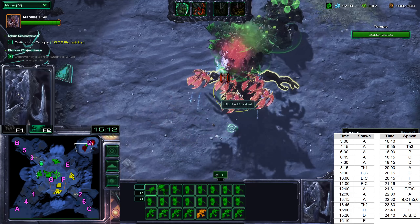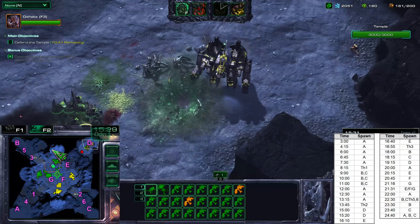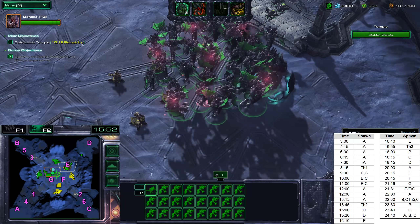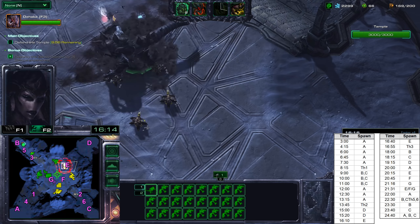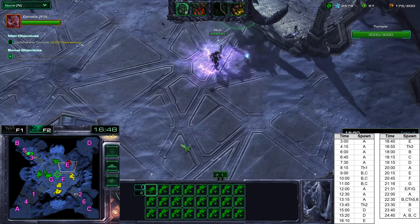Here is another point where the attack patterns diverge. At 15 minutes, when you get the ground hybrid, enemies will spawn and arrive by transport to this side of the temple. This only happens when you get the ground hybrid at 6 minutes.